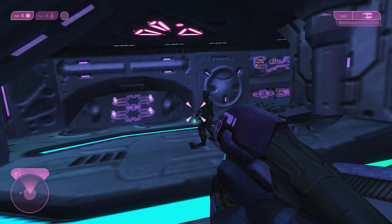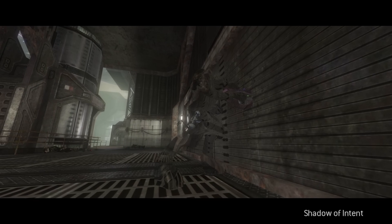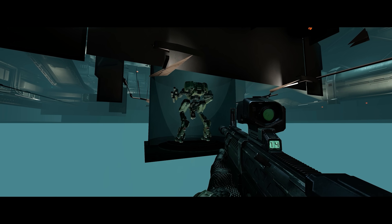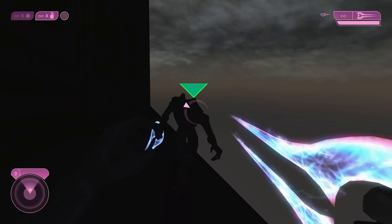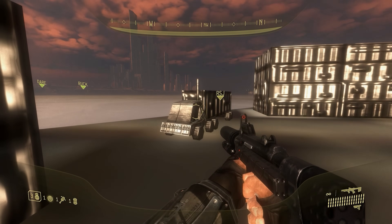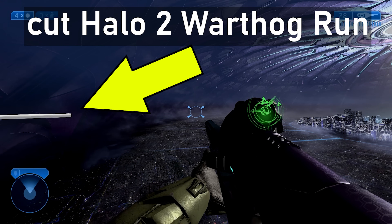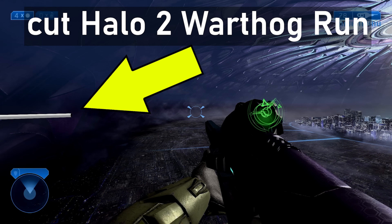Sometimes in the various Halo games, things load in a specific way that the player isn't supposed to see. Or sometimes the game will utilize smoke and mirrors techniques to make things appear a certain way, even though some goofy stuff is happening in the background. So what is exactly going on, and are there ways to break the restrictions that are supposed to stop players from seeing these things?